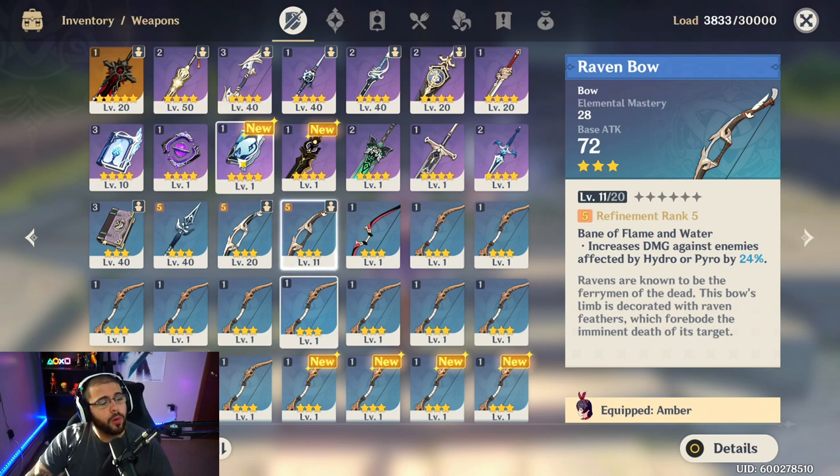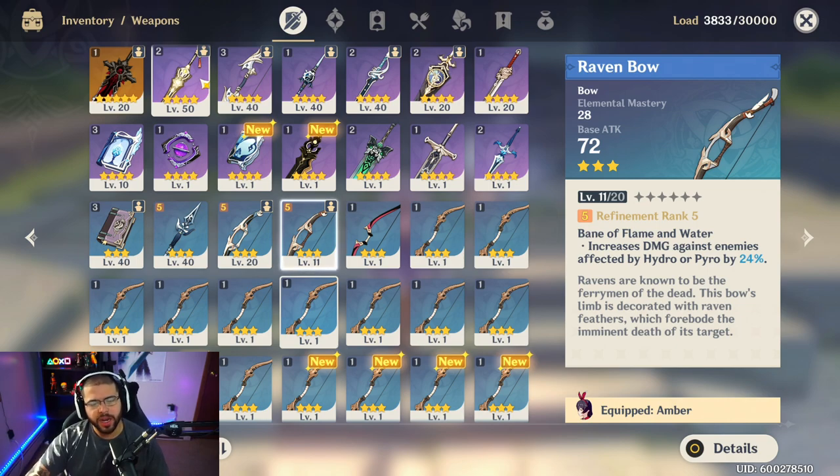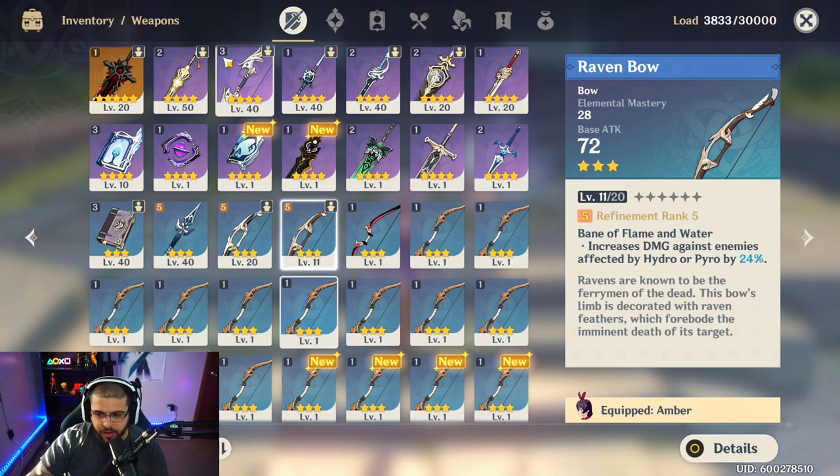We're going to start with bows. I'm not going to lie to you, bows are kind of underwhelming — there's not a lot of good bows, and even the crafted ones are just okay. The only three-star bow I actually recommend is the Raven Bow, which increases damage against enemies affected by Hydro or Pyro by 24% at max refinement.